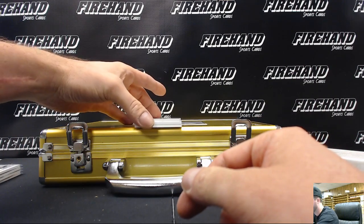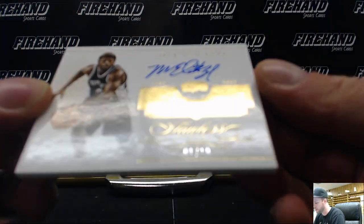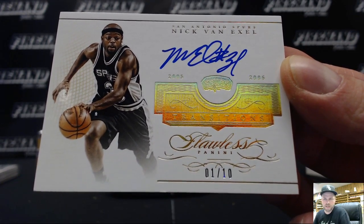Up next — one out of ten, Nick the Quick on the Spurs — Nick Van Exel. Nick Van Exel goes to Caesar Nick 86.